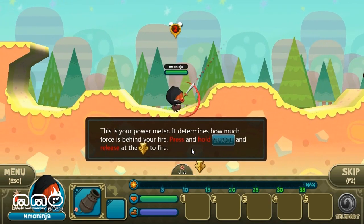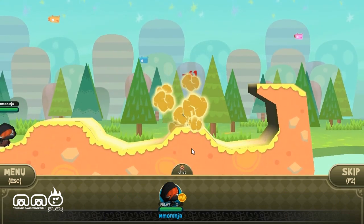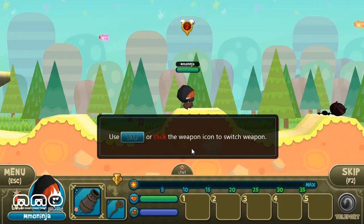This is the tutorial teaching us the basics. You can see you have to aim up and down to get your arc, and then space to do your power. Also, you're controlling one character as opposed to a team of characters like you are in a game like Worms.